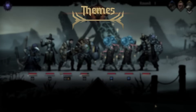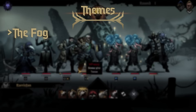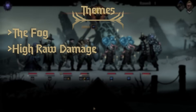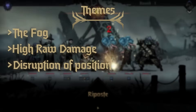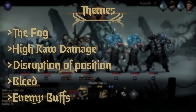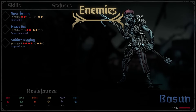Starting off with themes for the Shroud, the most prominent one is the fog — this happens in combat against fisher folks and deals really high damage across the board. This region hits pretty hard, almost as hard as the Tangle. There are a lot of movement effects, move resist is very important, there's a fair amount of bleed, and enemies can buff themselves or each other.